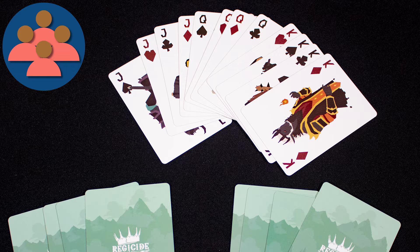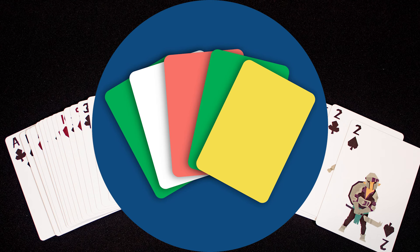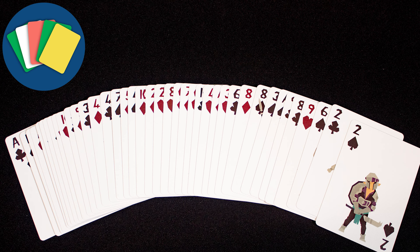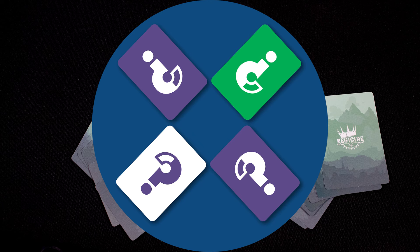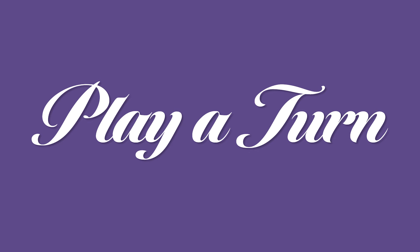The game ends once you have defeated all 12 of the face cards — first the jacks, then the queens, then the kings. If you do this, all players win. You immediately lose if a player runs out of cards. The bad guys will just attack you each turn. Card management: your cards are your attacks and your life, and knowing what to play and what to lose is the key to winning. All players play with their hands hidden and communication is limited.